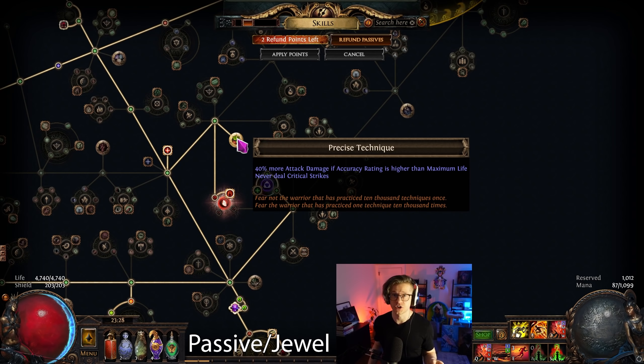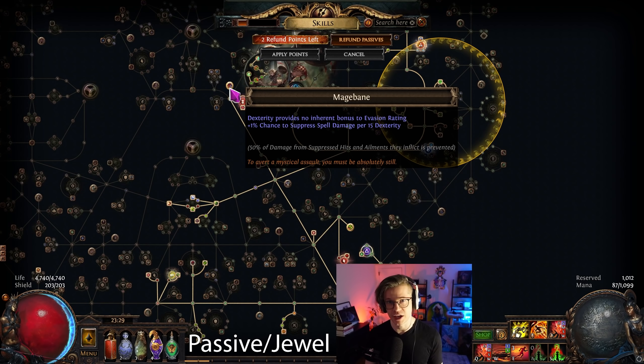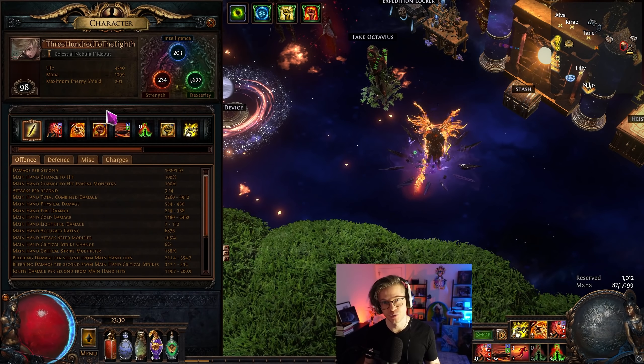Accuracy is critically important — our life is basically capped and we can't get life higher than accuracy without losing 40% damage. Every time we level up, change gear, or change passive points, make sure life is just a little bit below accuracy to keep that 40% damage multiplier. We also use Mage Bane, which gives us super over-capped spell suppression — well above 100% — so we can even run maps with minus 25% spell suppression and still have full suppression.